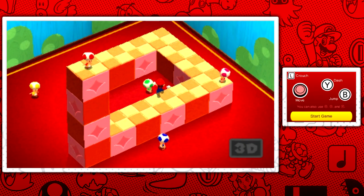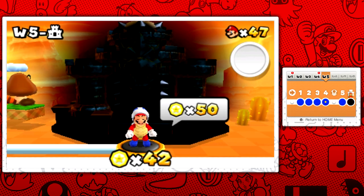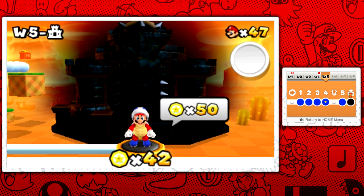Hey guys and welcome back to Super Mario 3D Land. I'm Zelda Master, and something I never noticed is if you have the title screen playing for a while, it will actually take you to this 3D block world where you can run around with a bunch of Toads. I didn't know you can play around in the title screen, which is pretty cool, but we're here to start the game, jump into World 5, and play some Super Mario 3D Land.